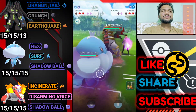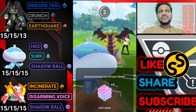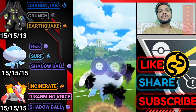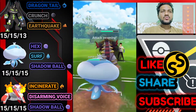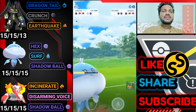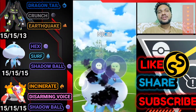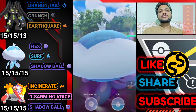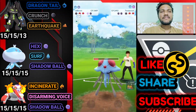Opponent brings Giratina — we have Jellicent ready with Hex. Giratina has Shadow Claw and Dragon Claw. Opponent uses a shield on Dragon Claw because he had one shield advantage. Shadow Ball ready — opponent uses his shield as well. Dragon Claw again — Jellicent still survives. I try to catch his move but he goes straight for Shadow Ball.